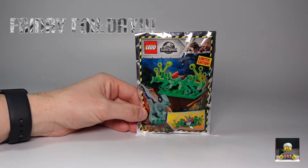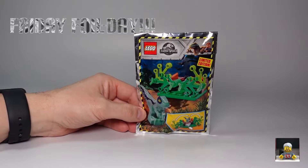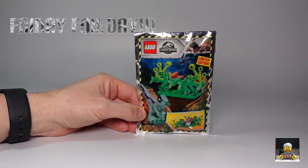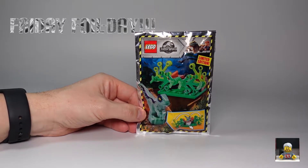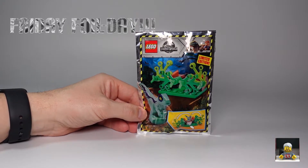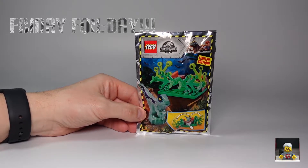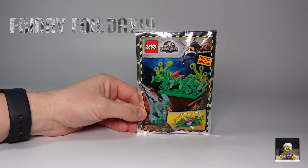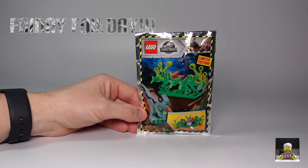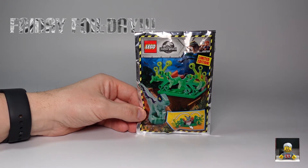Hi guys, welcome to the channel. My name is Martin, this is LEGO Fan UK, and yes it's Friday which means one thing: Friday Foil Day. I've got a cool little Jurassic World foil pack for you. This is the baby raptor — looks like Blue — and its little hiding spot, 33 pieces. Looks like quite a fun little build that we can do, so let's get it cracked out and have a look.